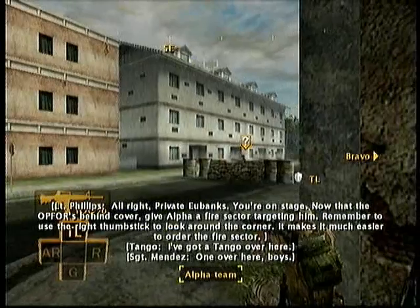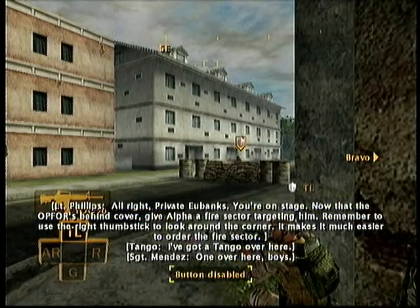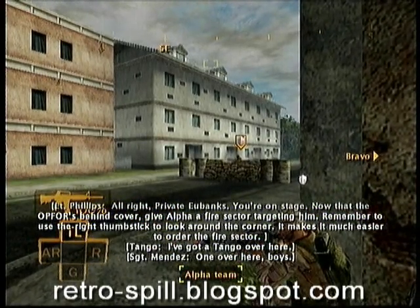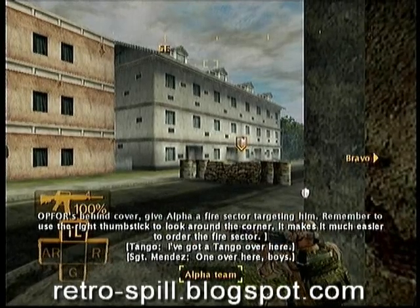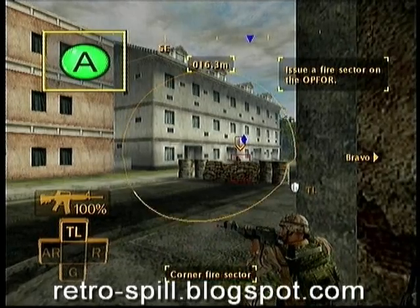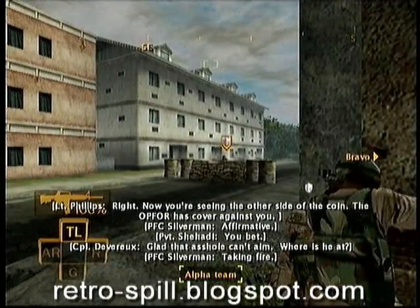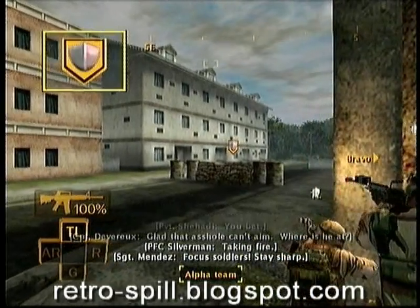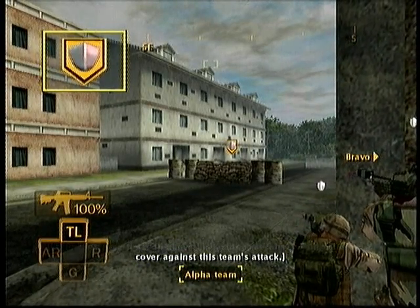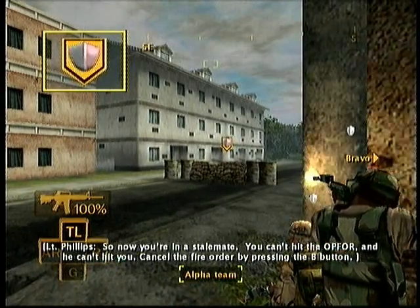All right, I gotta take a look at this. Now that the Op 4 is behind cover, give Alpha a fire sector targeting him. Remember to use the right thumbstick to look around the corner — it makes it much easier to order the fire sector. Now you're seeing the other side of the coin. The Op 4 has cover against you. See the icon above his head? That tells you the enemy has cover against this team's attack. So now you're in a stalemate — you can't hit the Op 4 and he can't hit you.